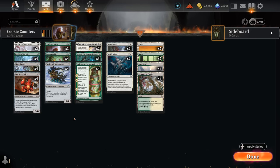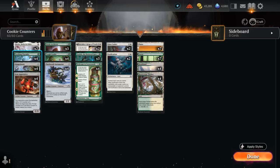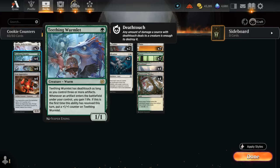Starting out at one mana we've got two copies of Skralve, a 1/1 artifact creature that can protect some of our key threats, potentially making them unblockable as well. We've got a full set of Teething Wormlet, one of my favorite cards in this deck. Starts out as a 1/1, has deathtouch as long as we control three or more artifacts — which is quite likely in this deck.